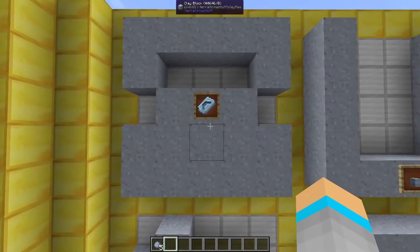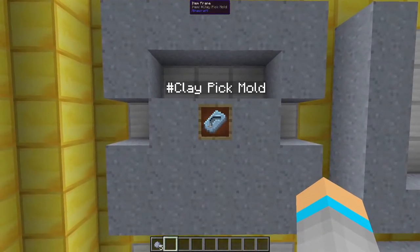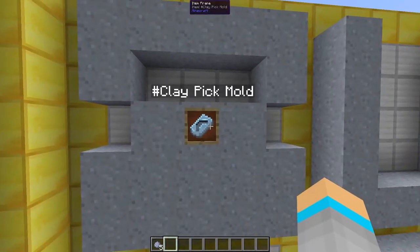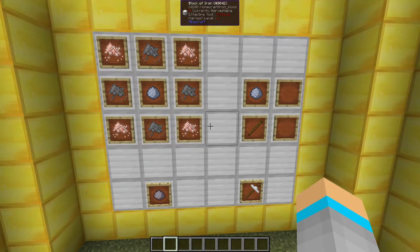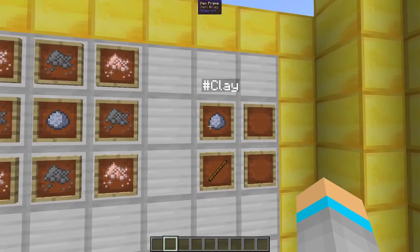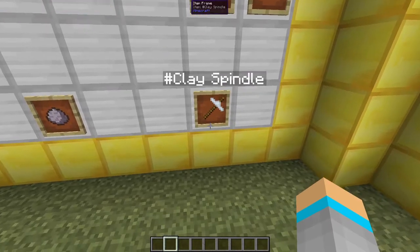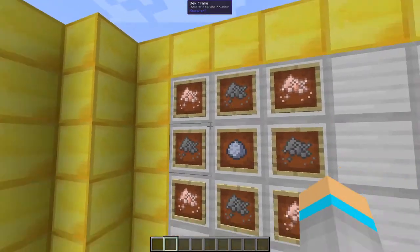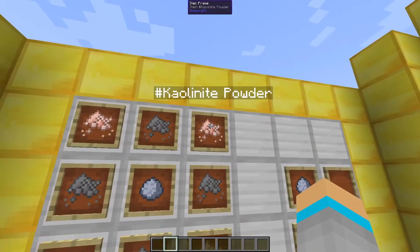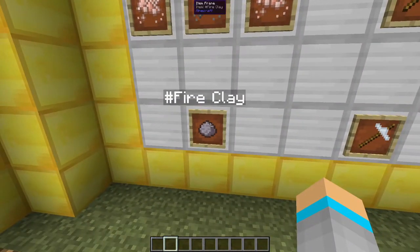Clay tool moulds are also formed this way, using a pick here as an example. In TerraFirmaCraft, clay is also used in two crafting recipes. Clay with a stick will give you a clay spindle. Clay with 4 graphite powder and 4 kaolinite powder will produce fire clay.